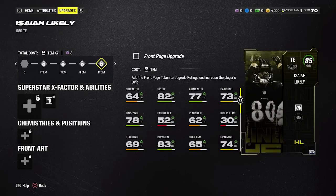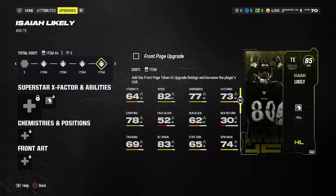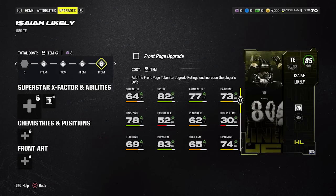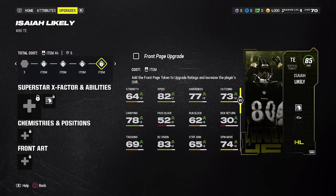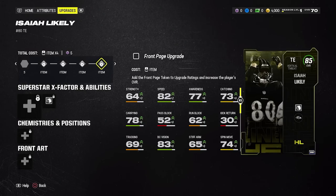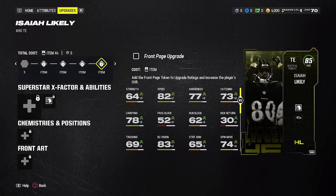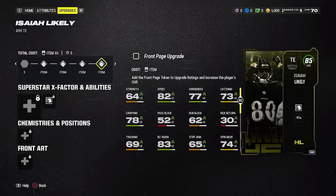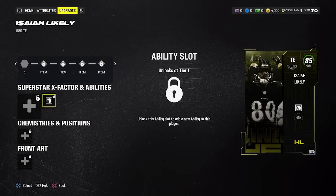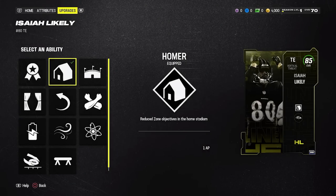You also have to keep in mind that if you did the Rookie Premier Darnell Washington, you should be receiving that card soon — he's six foot seven, a bit taller, also at 84 speed, with 84 catch and 84 catch in traffic. His mid route running is only 79 and short route running is 83. If you're going to run a two tight end set you can go with Likely and have Darnell Washington on the way. If you don't often throw to tight ends, you might want to skip this card. I'd probably just leave Homer equipped by default.